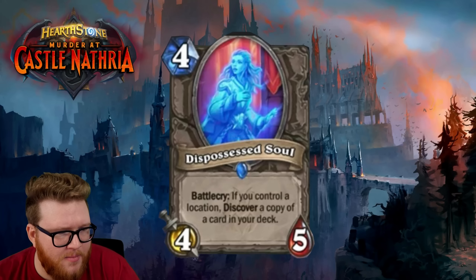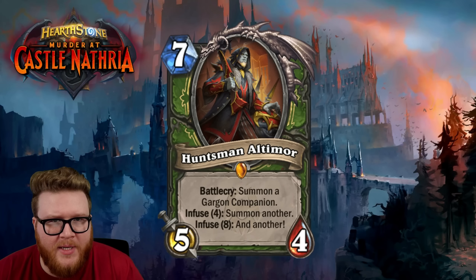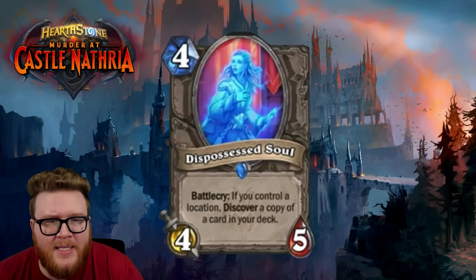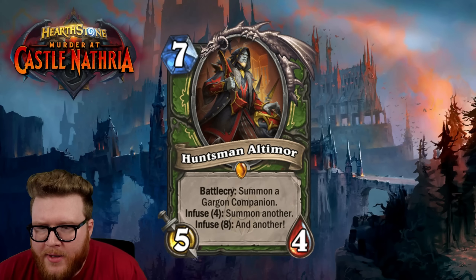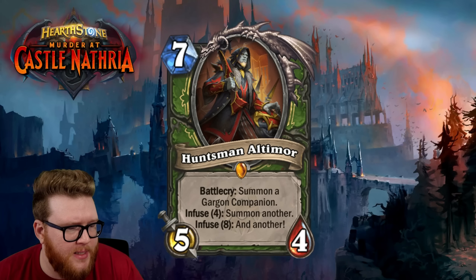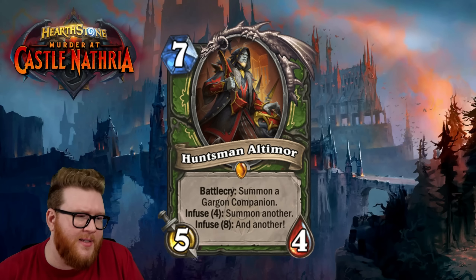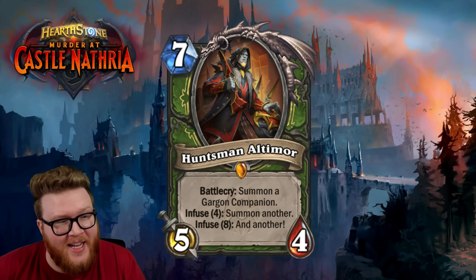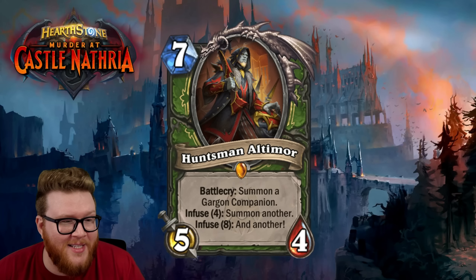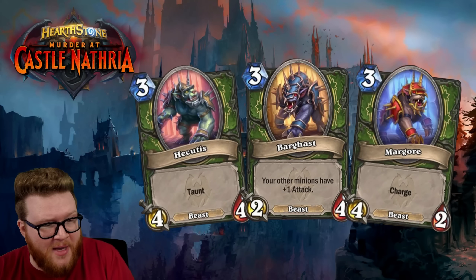Huntsman Altamore is a three-star card, Demolition Renovator is a two-star card, and Dispossessed Soul is a three-star card. That wraps it up for this review — just a handful of cards but nice to see all the legendaries. I'm not super in love with the effect on Huntsman Altamore, but he looks sick. The infused versions actually look even better — this card has three different pieces of artwork, really six if you count the new animal companions.